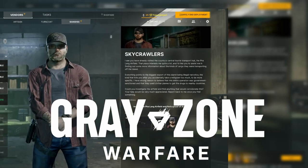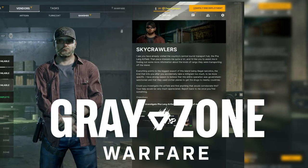You have the quest Skycrawlers in Greyzone Warfare. Here's how to find it. Pause for the map. Fall Long Airfield is found in the northeastern part of the map. Follow the white dots for your objectives.